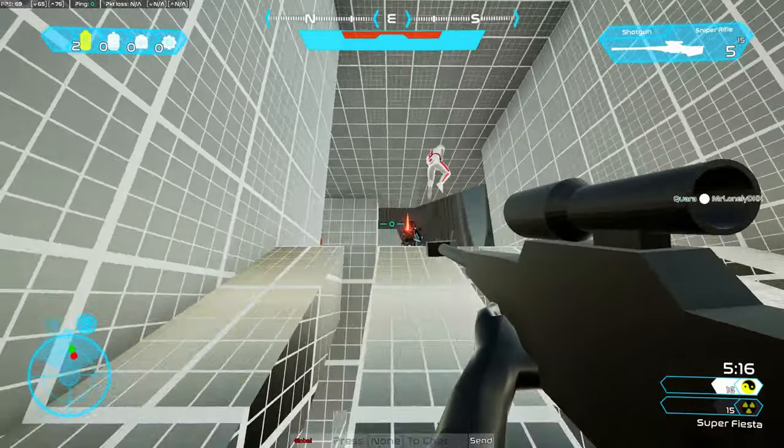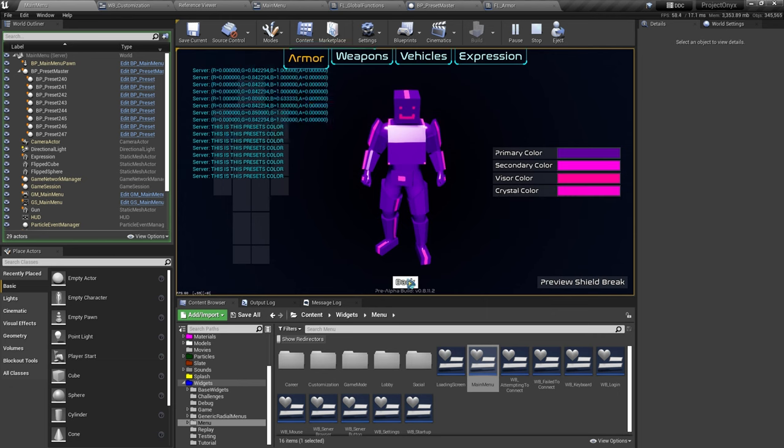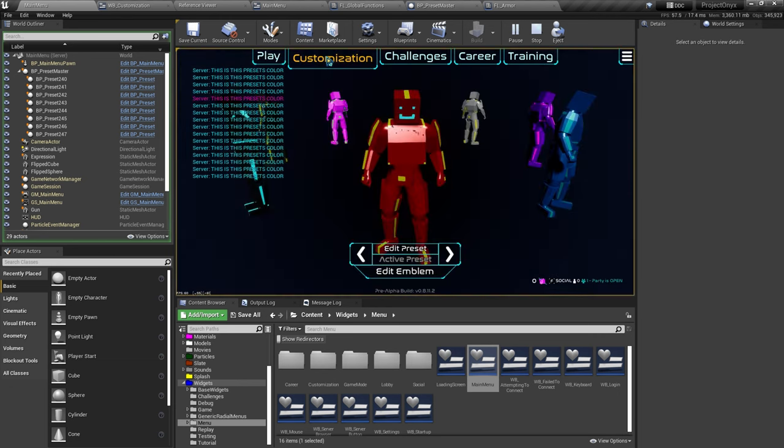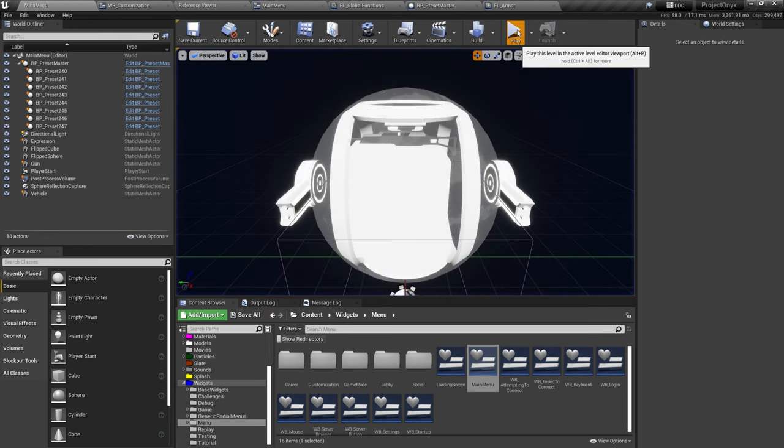This ended up causing a few bugs, like the armor not loading properly. At first it seemed like it wasn't saving properly, but I found out later that it was just using the wrong variables. So now the armor saves, loads, and replicates properly.